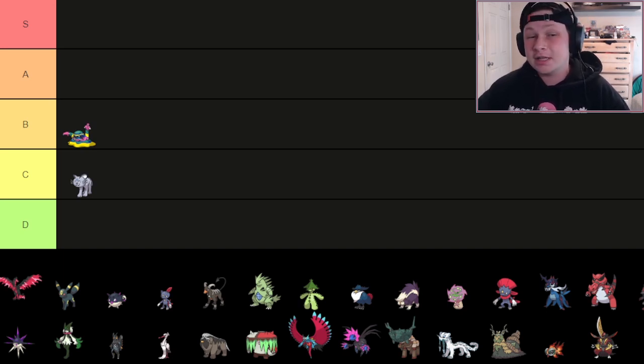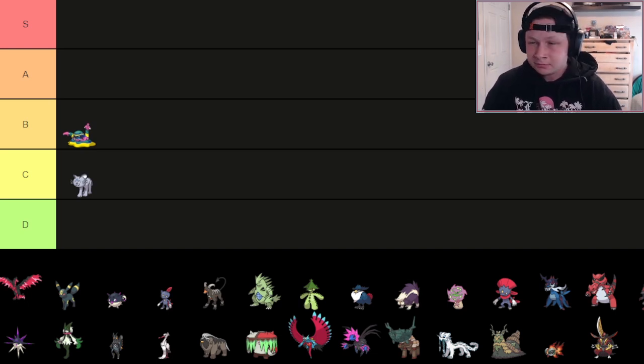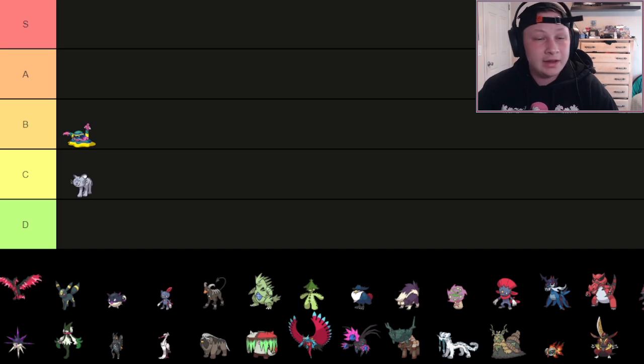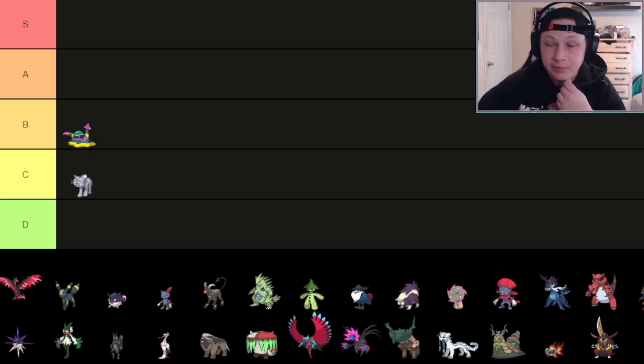In Gen 7, Muk was a monster because of Gluttony plus Super Berries doing 50%, basically giving you a recovery move, and access to Recycle to get the berry back. It doesn't really have that anymore, but it does have access to Poison Touch — a really great ability as we see on Pokémon like Sneasler in OU. Being able to knock something off and poison it is pretty incredible. It also got access to new coverage in Drain Punch, which is a really cool addition.